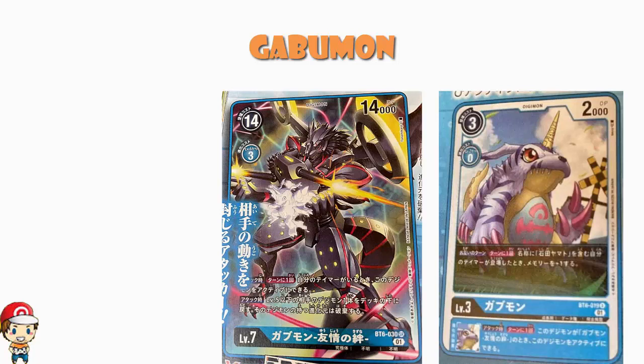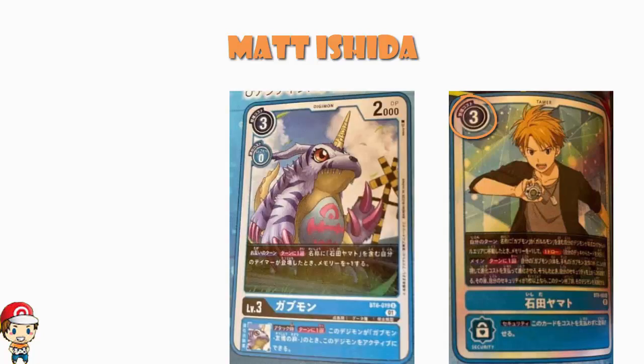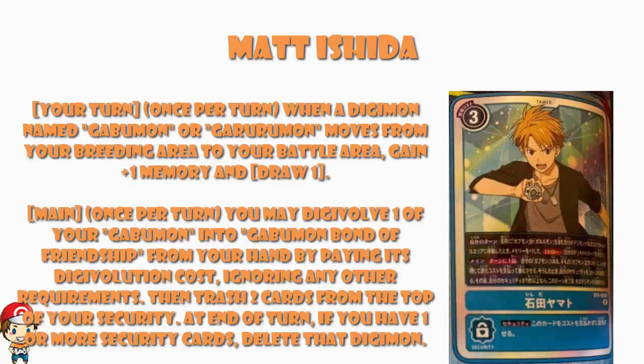Making yourself active once is fine. Making yourself active twice is good. Making yourself active twice and taking out a level 5 or below every time you attack — three times — that's legitimate great territory. This makes a huge difference. Now there's also a Yamato tamer to look at: free cost to play, but Gabumon will make that a two cost, which is pretty good. Once during your turn, when a Digimon named Gabumon or Garurumon moves from your breeding area to your battle area, gain one memory and draw one card.